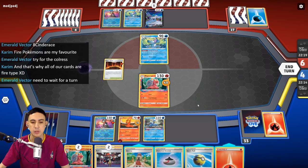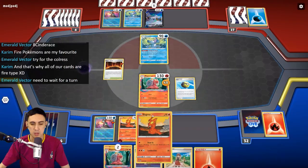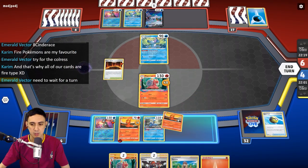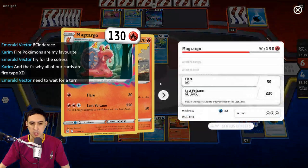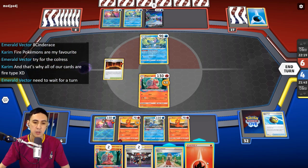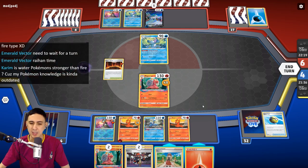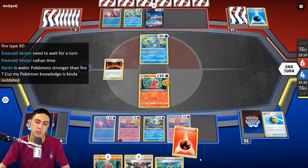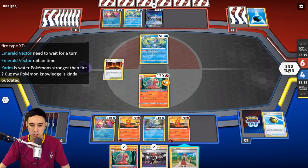What if I split the difference? I don't think that works very well. I think what I want to do is this — grab that. I get the feeling this Mikago is donezo. I also get the feeling if I pile two Energy onto the Slugma I'm in trouble. Next turn I could go Raihan to accelerate an Energy. We've got one Fire Energy in the discard pile — this should work. End turn.